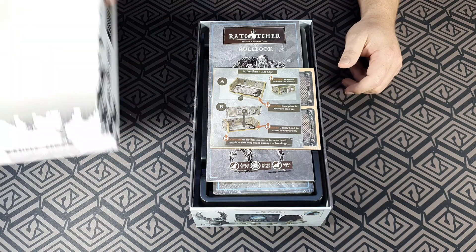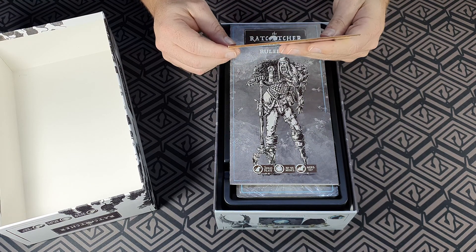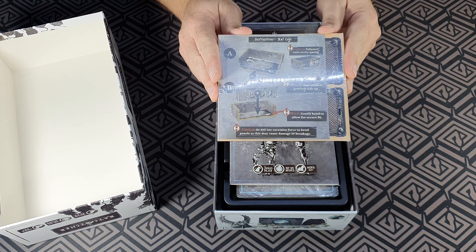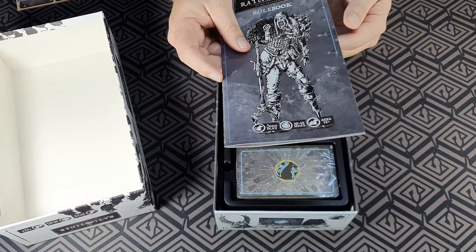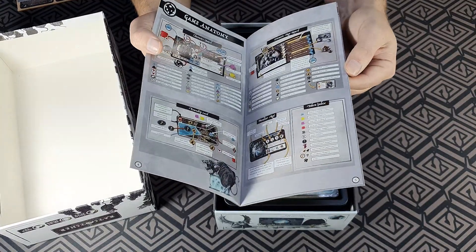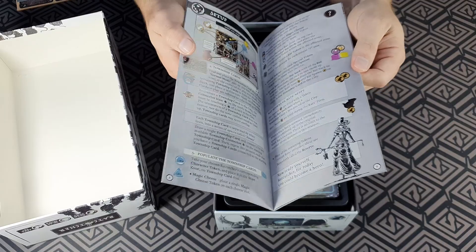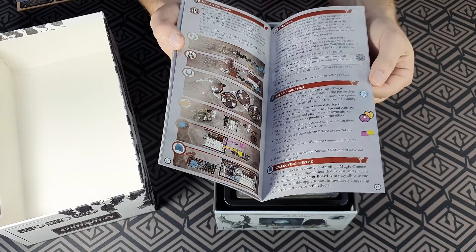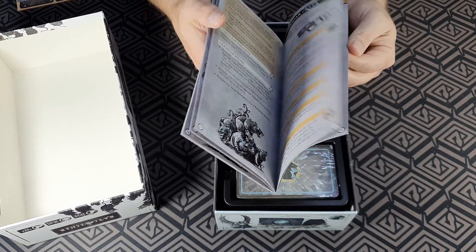Okay, so starting off we have some punch boards. It looks like it's the rat cage — you can see that there. I won't punch that now. And there's a rulebook — a nice long rulebook. It looks very well designed. I know Matt is the artist; he's done all the art for this book and all the art for the game. He's an amazingly talented guy. Easy to read, lots of pictures — looks good, can't wait to play it.